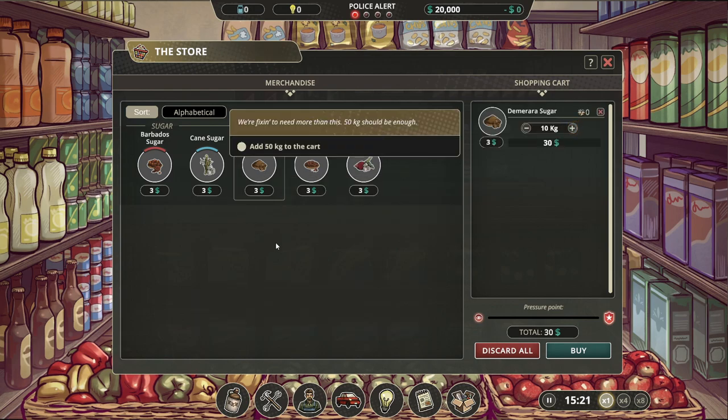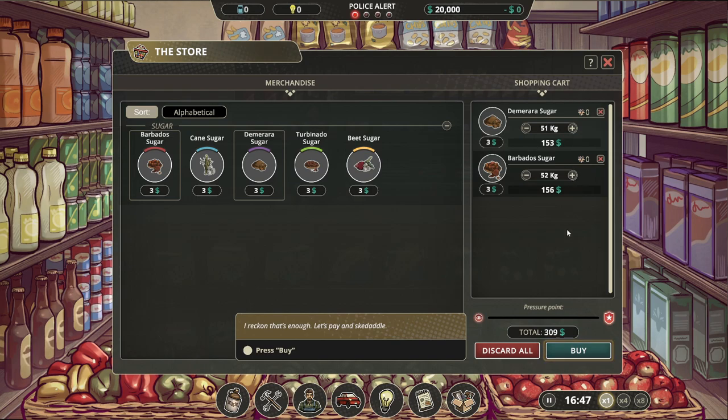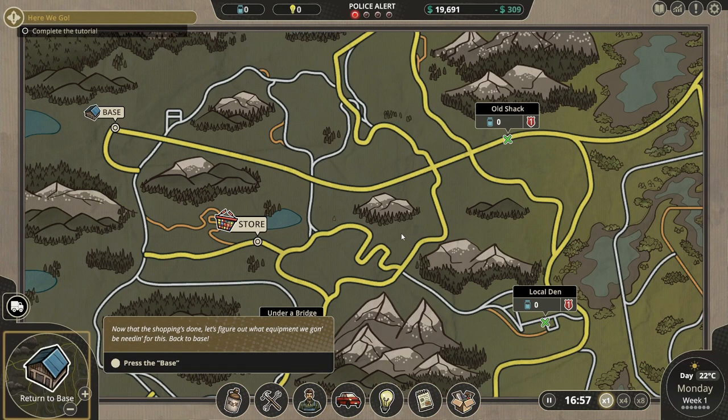Let's buy some of this — how about 50 kg. And how much of this? 50 also. All right, bye — will do.